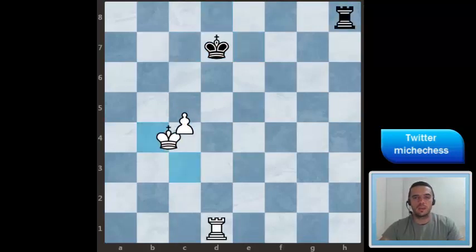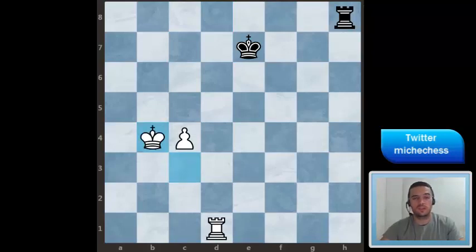So King b4 is actually the best move, and the idea is that we are going to advance the pawn at some point but with the king as active as possible.